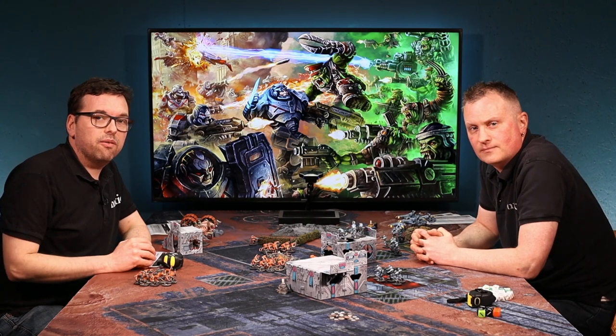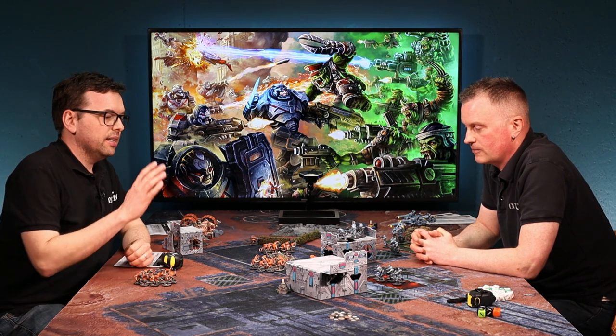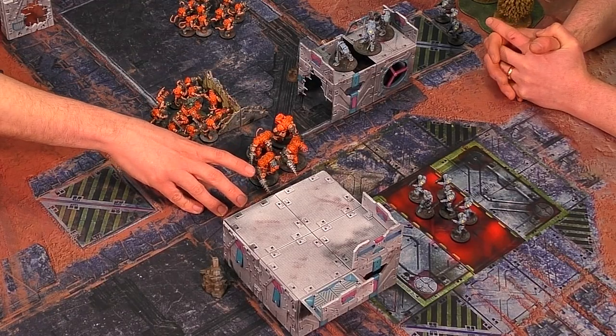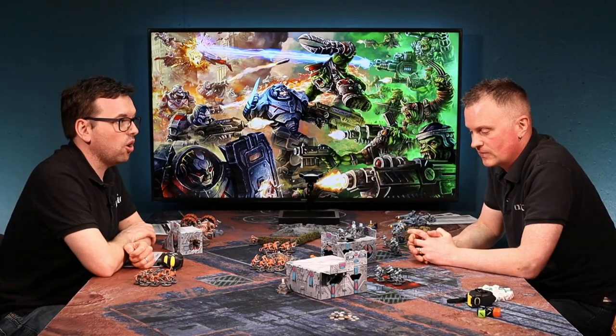Hello, and in this video for How to Play Firefight Second Edition we're looking at nerve tests and broken units. Off camera, my Nightmares have just had an incredibly successful attack against Matt's Enforcers and they've taken off four of his operatives.